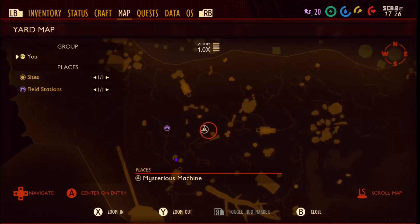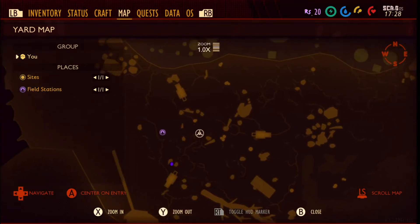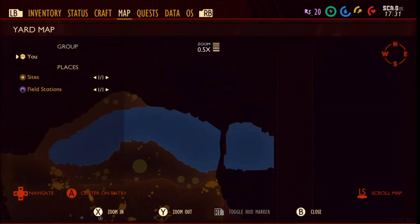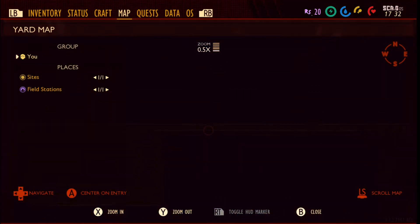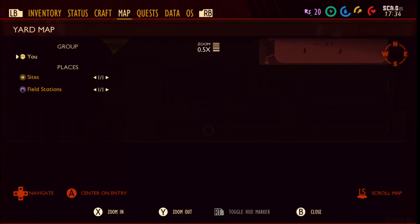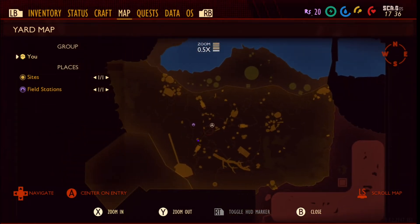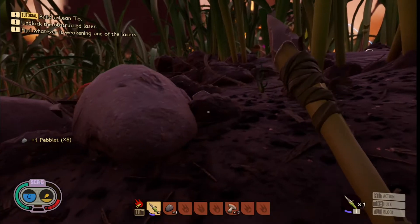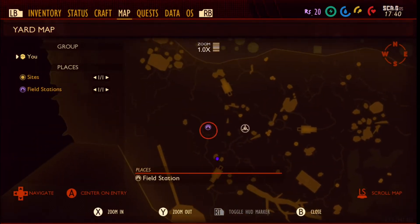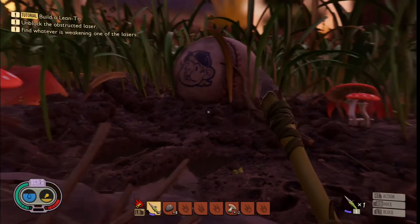Field station — mysterious mission. I should probably go to the field station. Let me zoom out on the map. Interesting — this is the entire map I've discovered but it isn't the entire map. There's a lot I still haven't discovered, but that's all right. Let me see if I can mark that on my map. I can't, but if I just go in this general direction I should make it there.